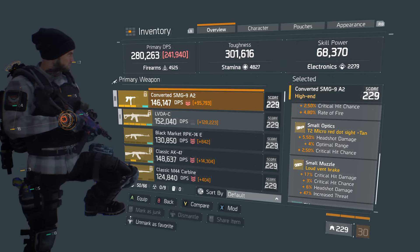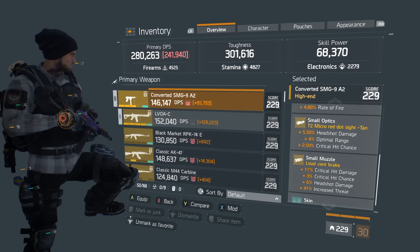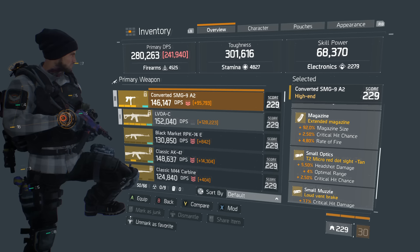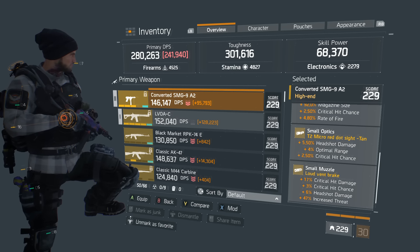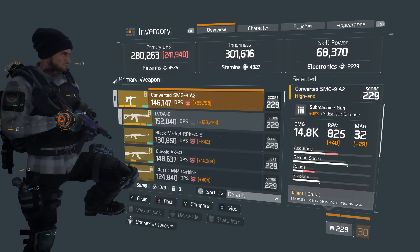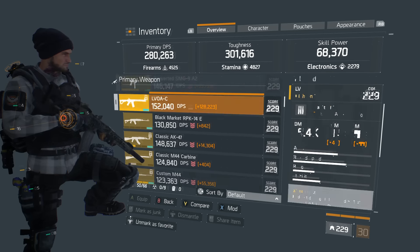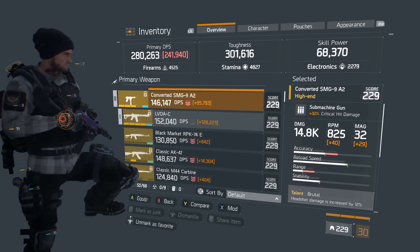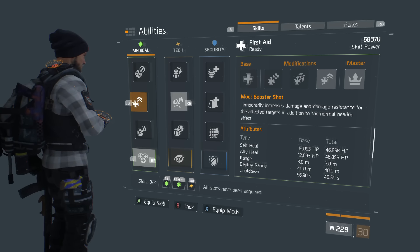For the SMG mods, I've focused on crit hit chance and crit hit damage with a little bit of headshot damage. I wouldn't advise focusing purely on headshot damage with an SMG — it's more effective to go for crit hit chance and crit hit damage to take full advantage of that base crit hit damage boost. Using an SMG in the Dark Zone is very good; if you're using an assault rifle there you can't take advantage of enemy armor damage, but with crit hit damage you absolutely can.